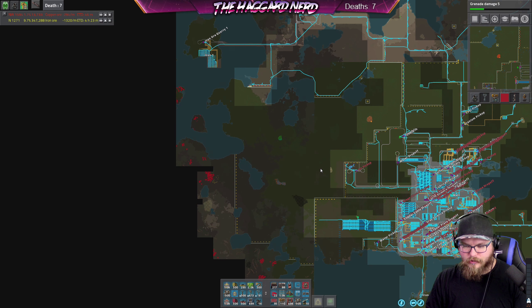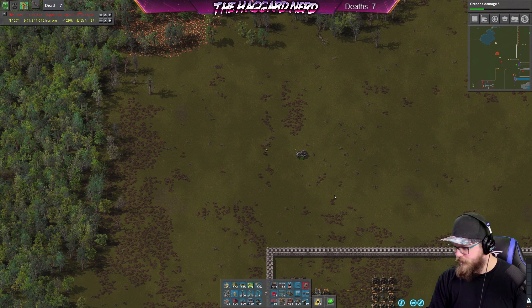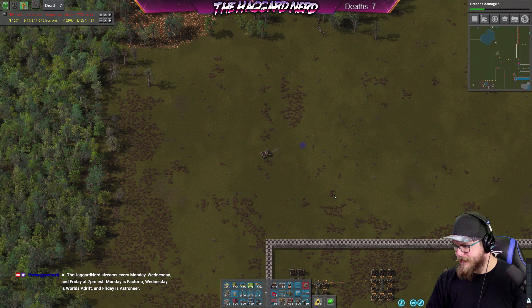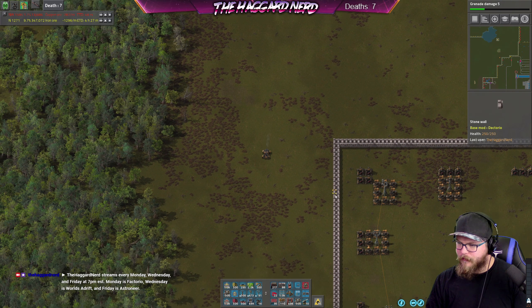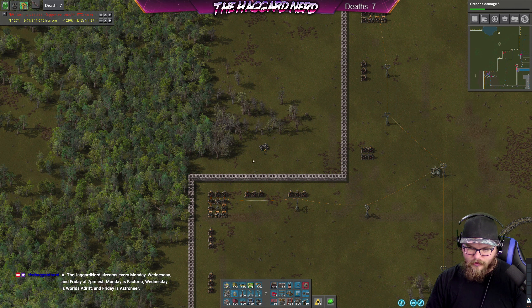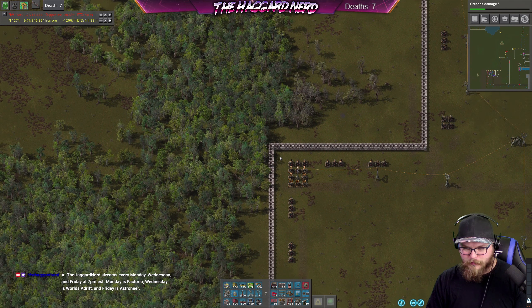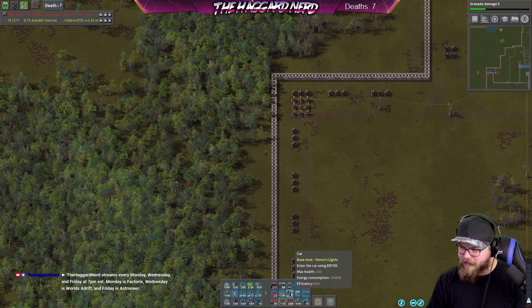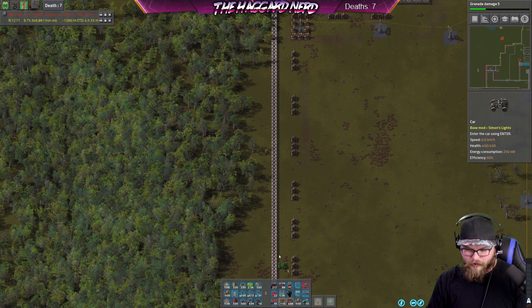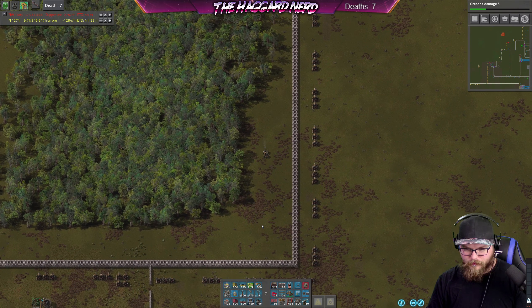I want to clear more of the eastern side of the map. Let's drive down, and after we get done with that I need to get some sort of plan in place to make some sort of progress - I've just been playing catch-up so much lately and I really really want to get towards launching a rocket eventually.